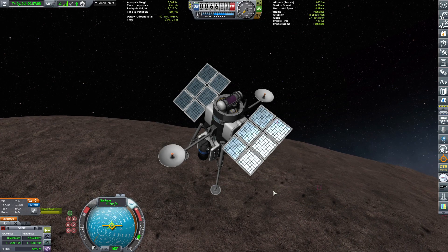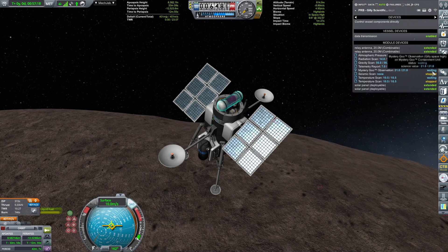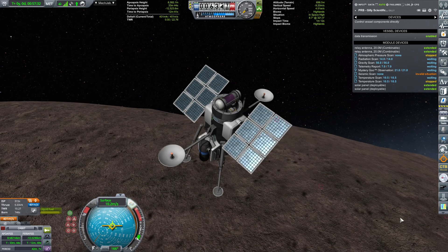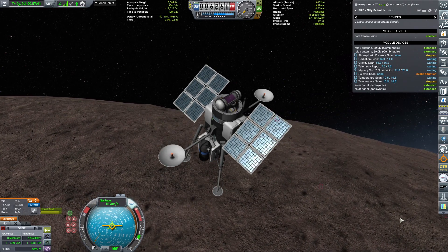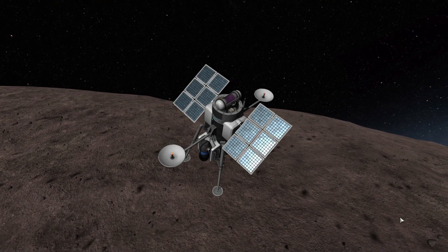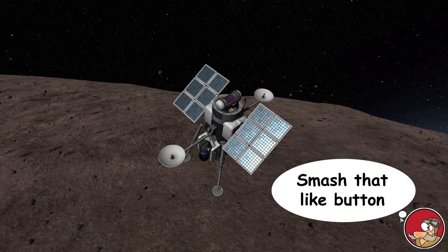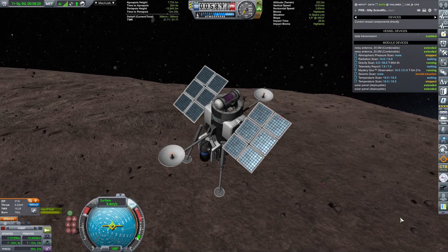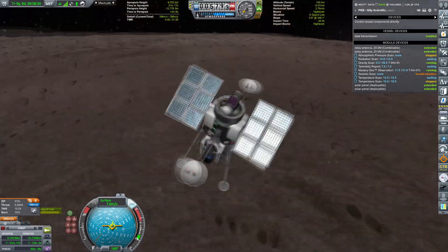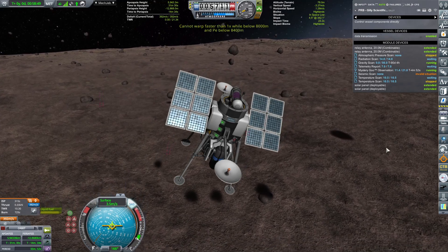I've decelerated a little bit and we are landing on the Highlands — a new biome! The only downside with EVE is that you really can't accelerate time much while landing, so you're watching this at three times acceleration; I've sped up the video, otherwise you'd be sitting here for another 40 minutes. I value your time too highly! There's a shadow on the surface of Gilly — if you're enjoying the content please hit that like button.